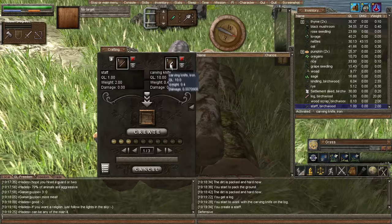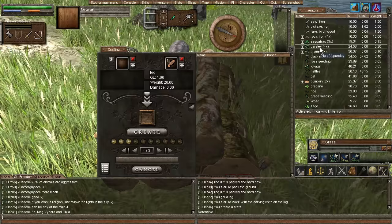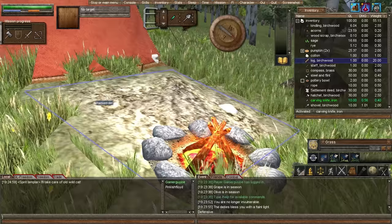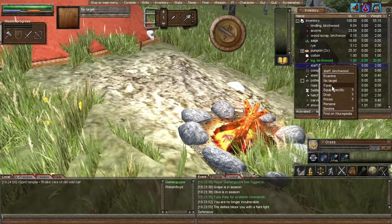I think I need to make a mallet head. Once I have my mallet head then I can make a mallet. Let me look this up — mallet head, carpentry. We need a crude knife and a shaft — I have a carving knife and a shaft, so I have all of those. Let's take the carving knife and put it in there. So why can't I make a mallet head?